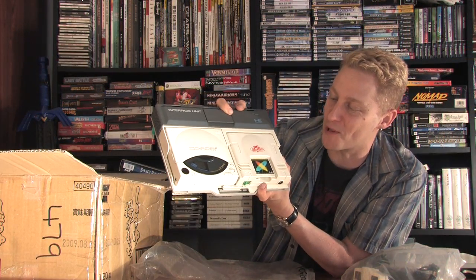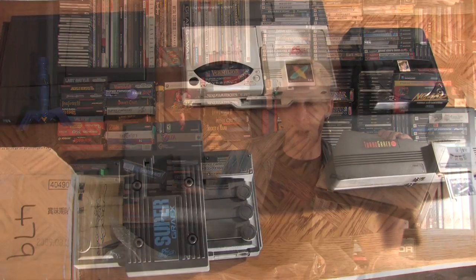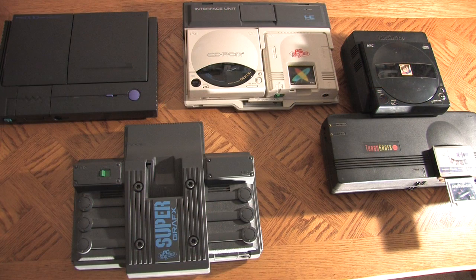A few episodes back, I got some stuff from Lucamores. I got a PC Engine 2 system and a Turbo Duo. With my other Super Graphics and my TurboGrafx-16, I basically said to you guys that I had completed my PC Engine family — that I had gotten everything I ever wanted to get for that system.